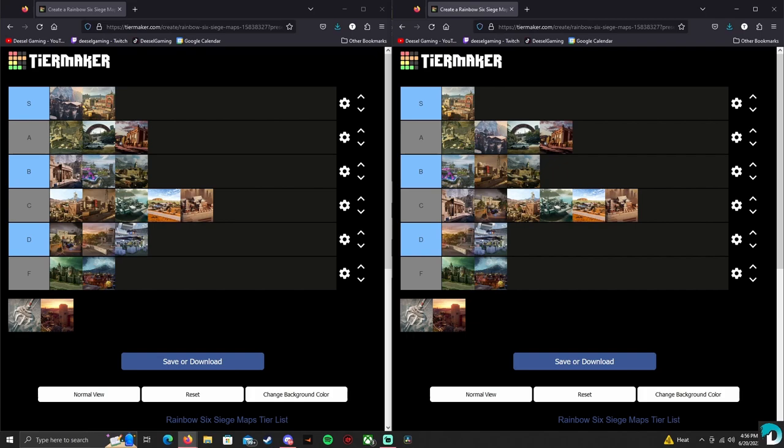Alright, your next map is Tower. Is there anything lower than F? Nope. I could make a Tower tier — this is the worst map, it's so bad. F for sure. F for dog water. I don't think it's the worst map in Siege personally — I think that's Favela — but Tower, I don't like it. I'd rather play Favela than Tower. Tower's dog water.